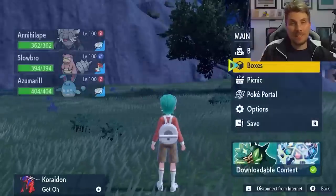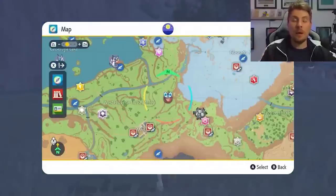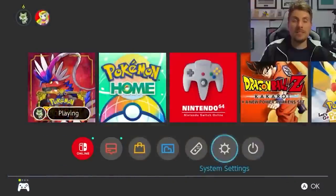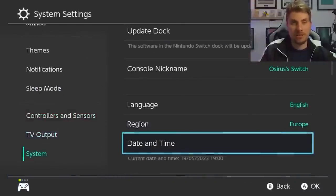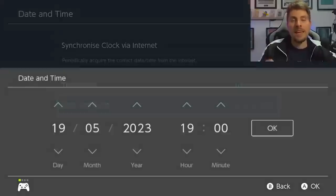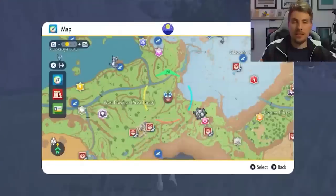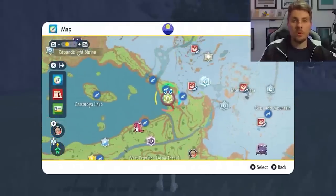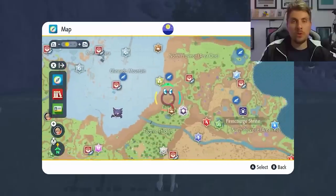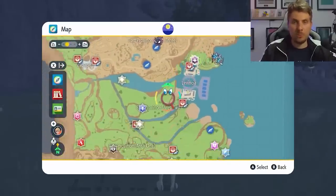If you're farming through these events and run out of event Tera Raid dens on your map, you can reset them by opening your map, hitting the home menu, going to System Settings → System → Date and Time, making sure your synchronized clock via internet is off, clicking into Date and Time, clicking through the options without changing any dates or times, clicking OK, and then returning to your map where all the dens will have respawned.